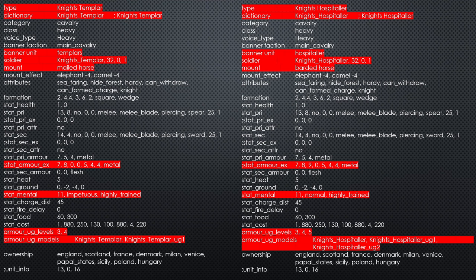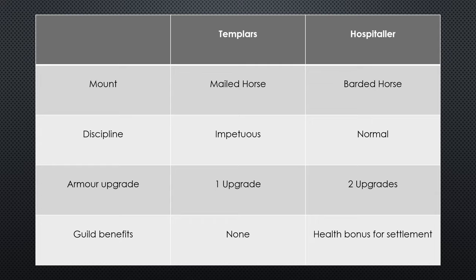From this we can identify exactly what's different between the two. Instead of analysing it in that format I've boiled it down to a small table which is a bit easier to use. This table shows a summary of all the differences between the Templars and Hospitallers from the game files. The unit cards suggest there's only one difference whereas we've been able to identify four differences from the game files.